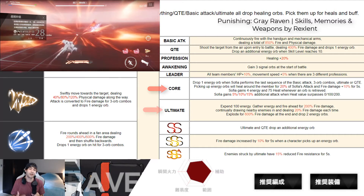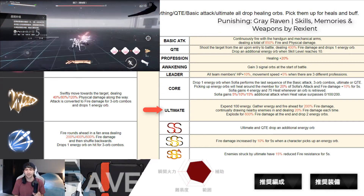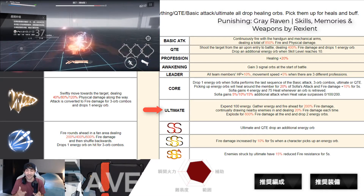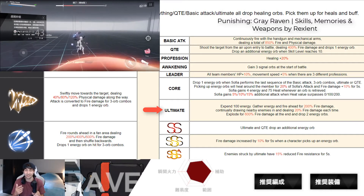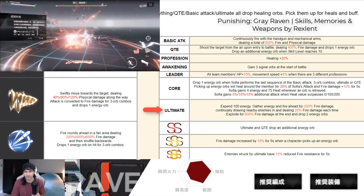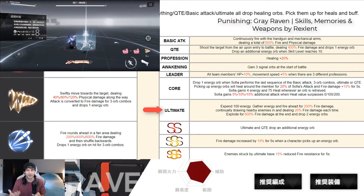As you can see, her kit is going to be healing plus buffing of fire damage. For her ultimate, she gains energy and deals 200% fire damage, constantly drawing nearby enemies in and dealing 20% fire damage each time, then explodes for 600% fire damage at the end. It also drops two energy orbs, which is great. Her kit is pretty unique as a healer.